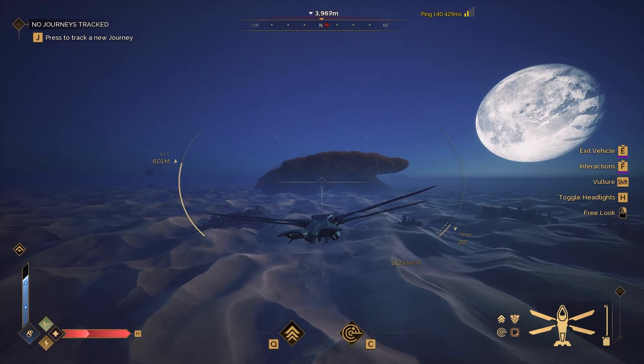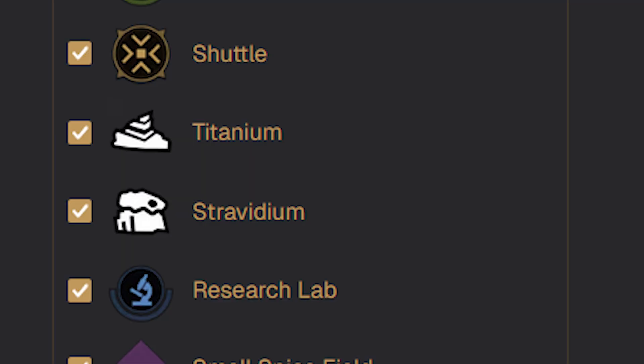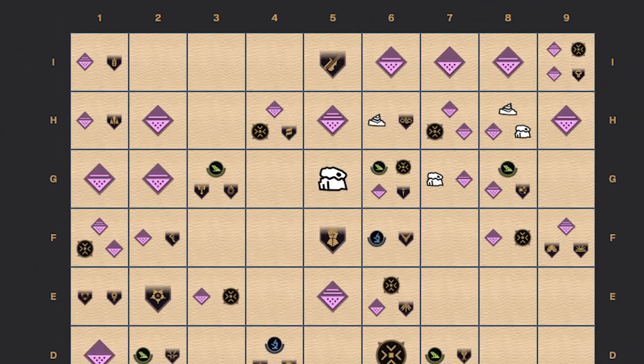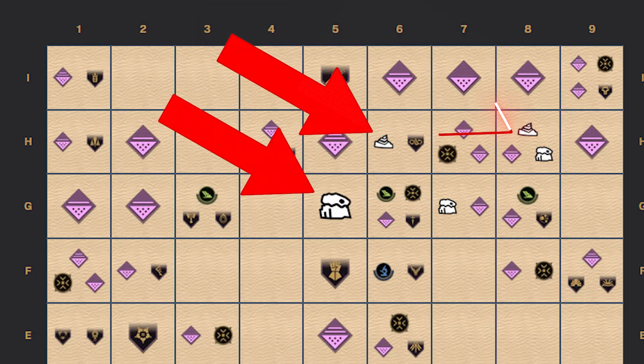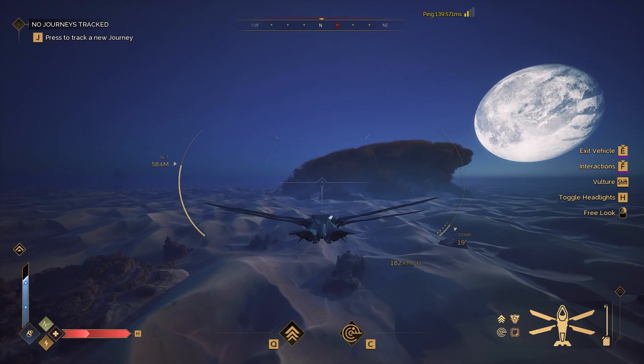But this map not only serves for helping you find spice locations — it also serves at finding stravidium and titanium, because there are certain blocks that have areas absolutely covered in these resources. For example, if we go to G5 on the map, we should see a ton of stravidium at that location.